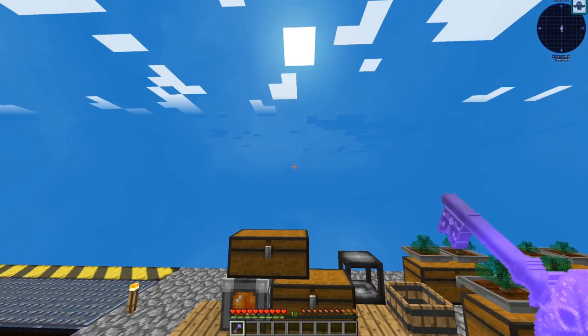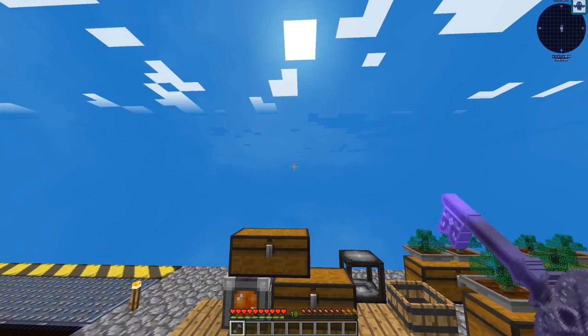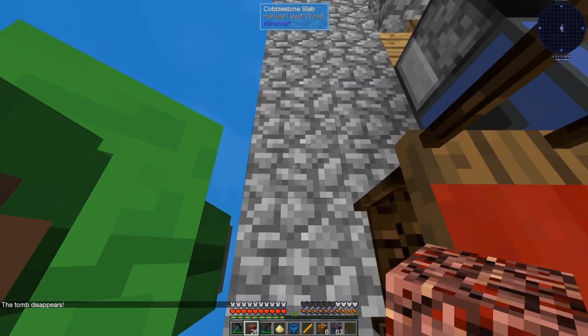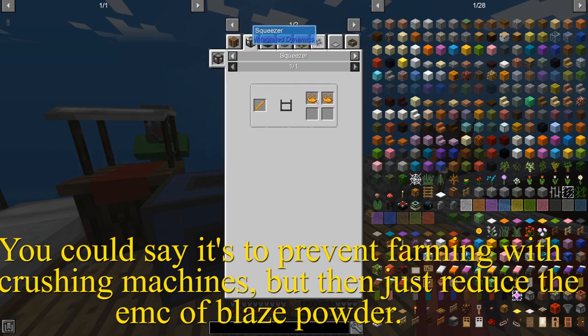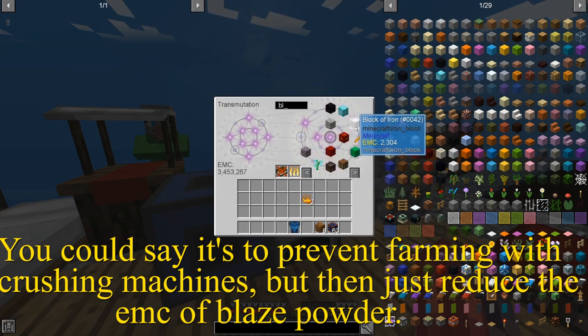I died in the lava, so I'll just teleport back to my grave. In Sky Factory 4, if you die in the lava in the nether, it puts your grave somewhere outside of the lava in the closest location. The closest location was on the platform. Why doesn't Blaze Powder have an EMC? That makes no sense.